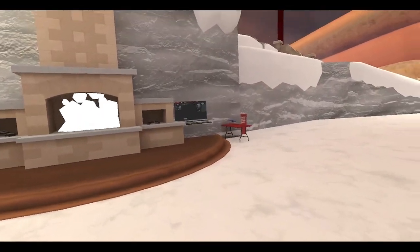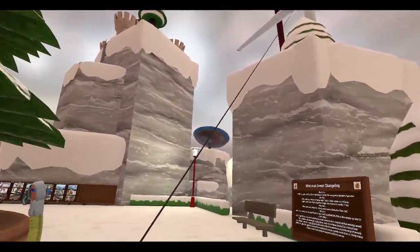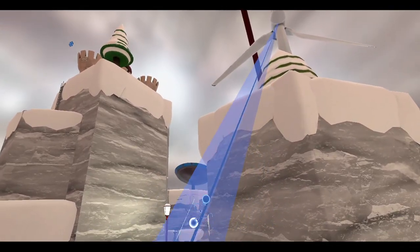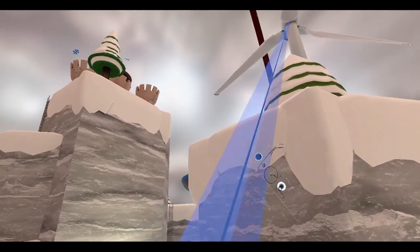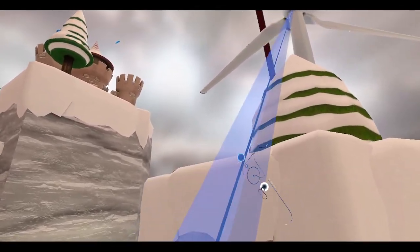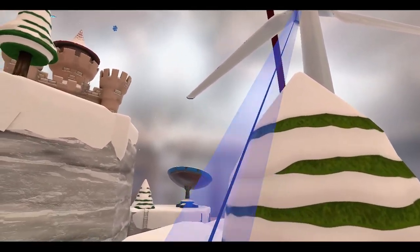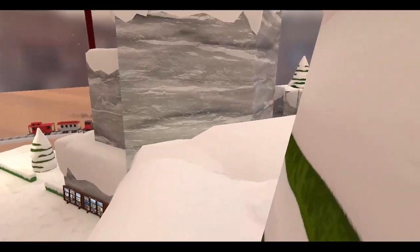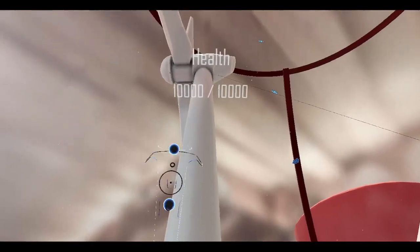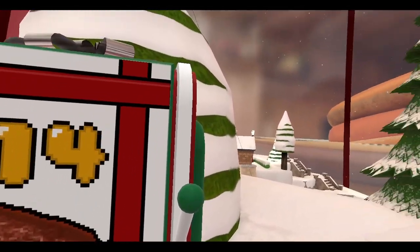All right, time to play some Maestry VR. Guess what, it's day 14 — let's just get to it. I'll take you to the box immediately. I put a zipline up here myself — Anton didn't do this, I did. The box is up here near the windmill. There we go, made it. Day 14, right next to the windmill. Let's get to it and open it.